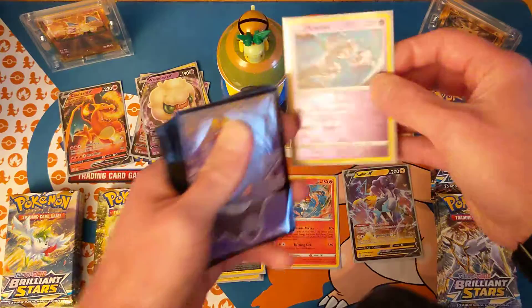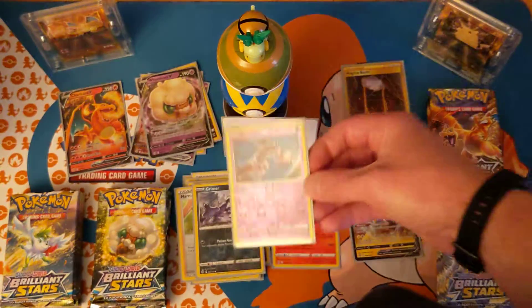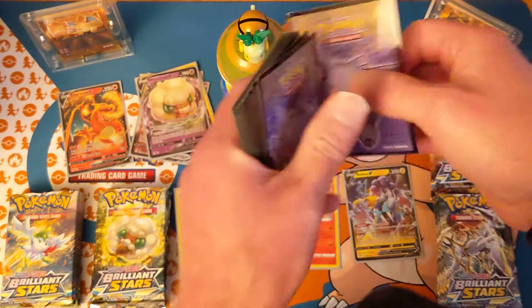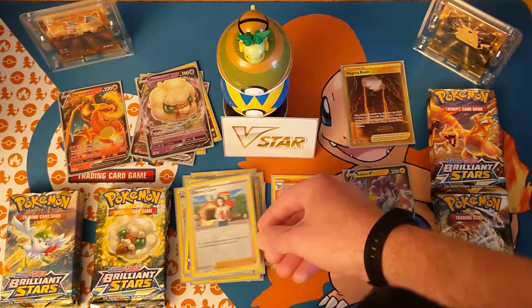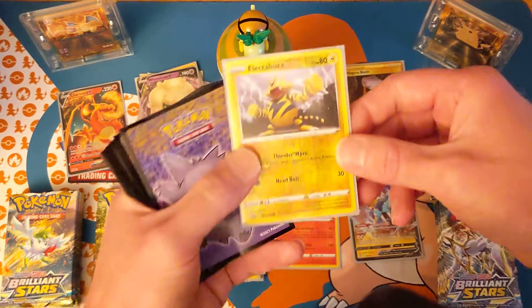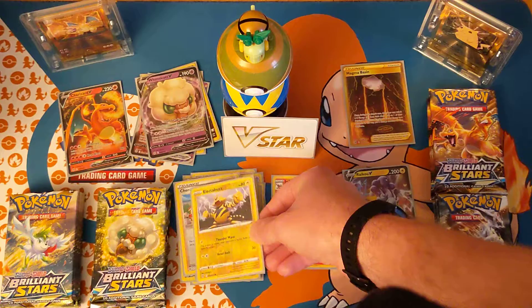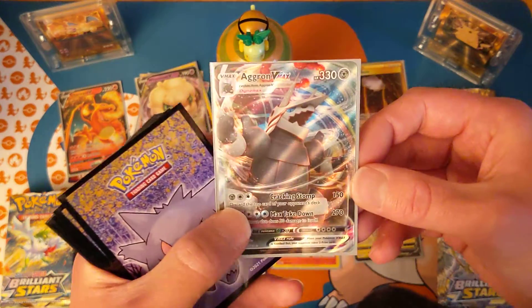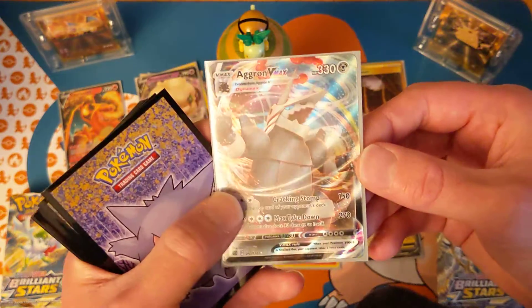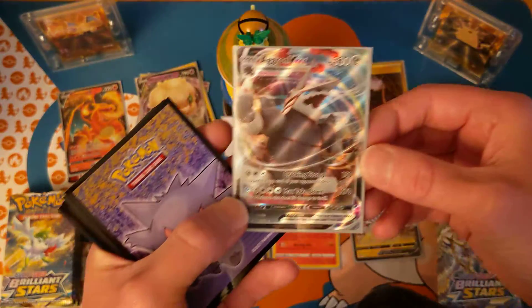Oh man! This is awesome! Mewtwo! Nice! Reverse Holo! Nice! Very nice, Sharyn's key! Reverse Holo! Electro Buzz, Reverse Holo — nice! I don't think we pulled that one yet, but he's there now! Very nice! V-Max! Full Art! Nice! They are so pretty! Very nice — that's what I'm talking about!